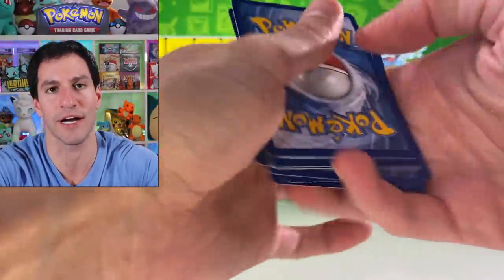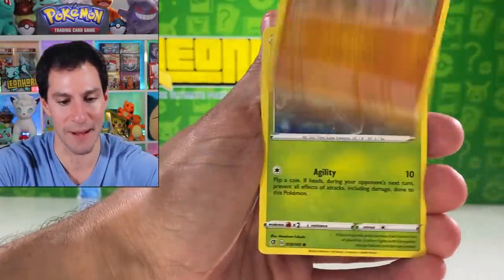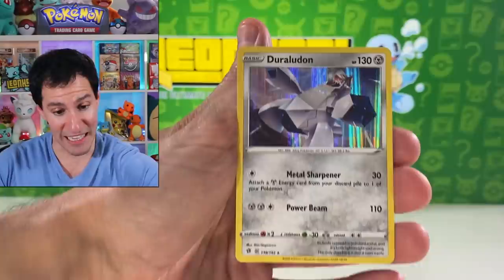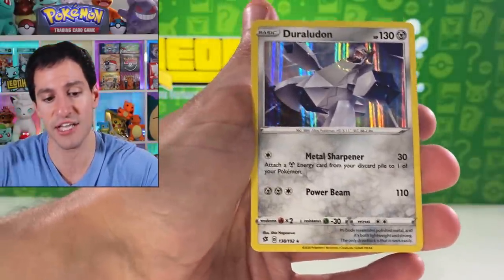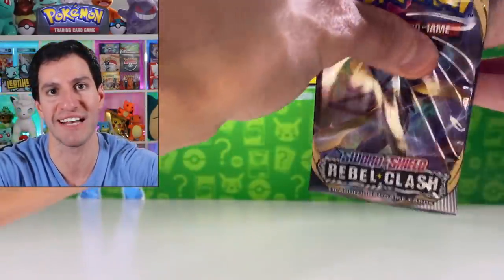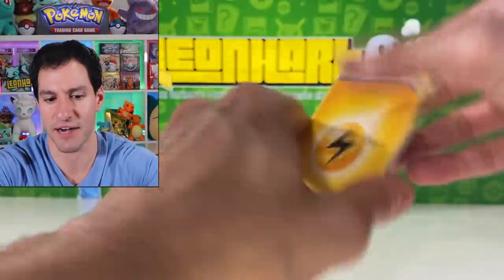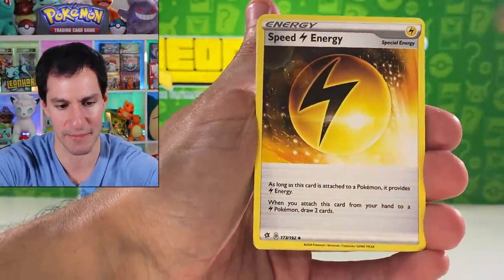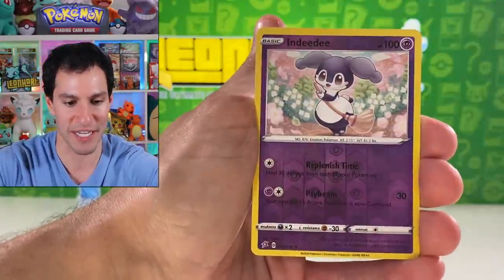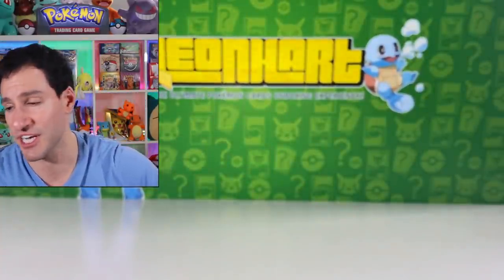Metal energy. Corsola, Pokeball, Your Mask, Surskit, Stufful, Koffing, Impidimp, Snover, Duraludon holographic! I think there's a hyper rare Duraludon in the set, and hopefully we'll pull it because I like saying the word Duraludon. Psychic energy — I've done very well in the guess the energy game today. Metapod, Barboach, Applin, Temple, Trubbish, Indeedee, and a Vikavolt holographic. Pulls have been fairly generous today.